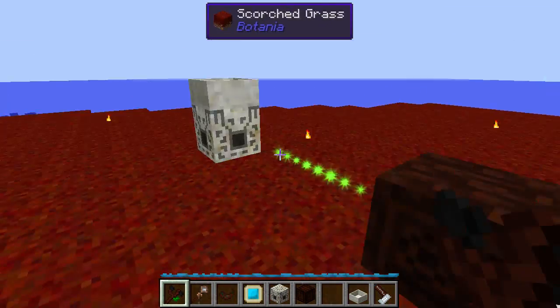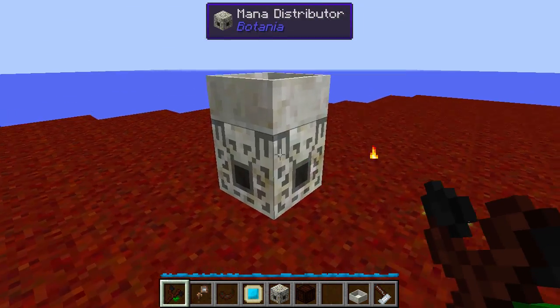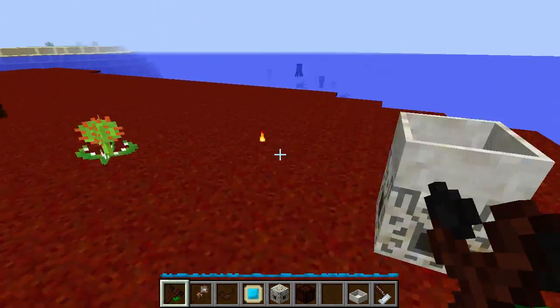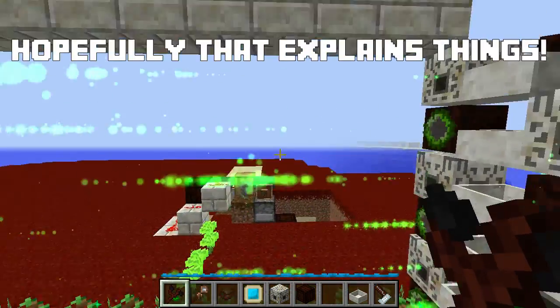I've got a mana spreader pointing at this distributor with a mana pool on top of it, and you can see this mana pool is empty. That's because mana distributors do not send mana upwards — they only send it sideways, horizontally. That's why this mechanism works and why mana doesn't end up being lost into the mana spreaders above the mana distributors.